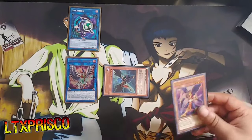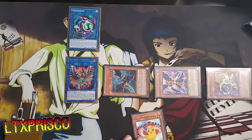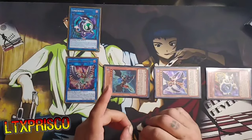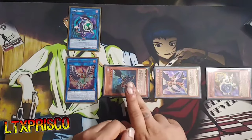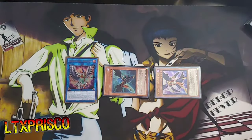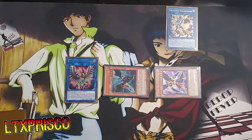Now we use our Level 4 extender, Special Summon Chris the Crack of Dawn. At this point we can go ahead and use Jet Synchron's effect — Special Summon itself out by discarding one of our other cards in hand. How we do this next part can alter how you're going to set up your board. We can either go into a second Force Strix and then trigger Wise Strix, or we can go into Needle Fiber. For this version, we're going to go into Needle Fiber. We're going to use Jet Synchron and Link Karibo to make Crystron Halqifibrax.